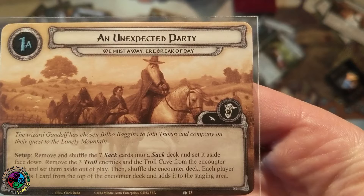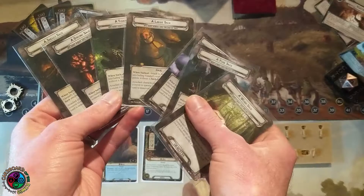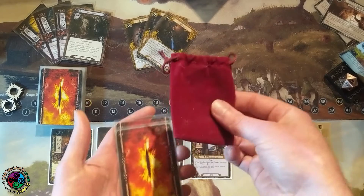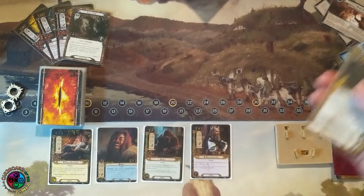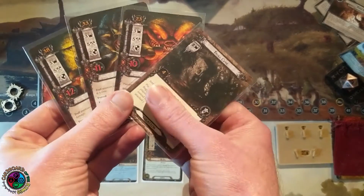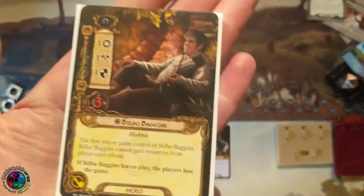Let's play We Must Away at a Break of Day. We're going to remove a lot of cards from the deck and then reveal one card per player. Side 1B is just seven progress. So we need to remove all the sack cards — I'll give those a shuffle and put them underneath a little sack to represent the sack deck. Then we take the treasure cards out of play, and we also take the three trolls and the troll cave and set them out of play, leaving us a very small encounter deck.